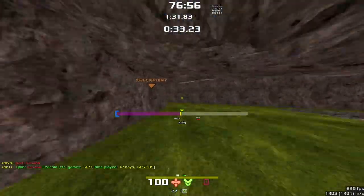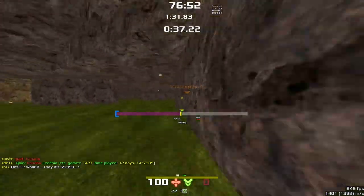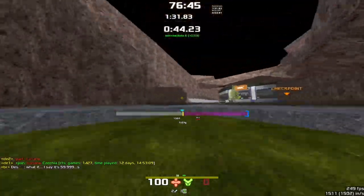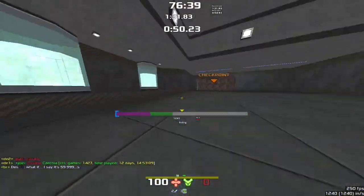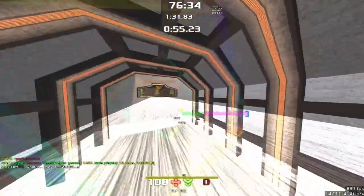I am not 100% sure on the fastest route through here, depending on what skill level you are. But I believe coming over here and then around here. Continue along here, hopping up here, around the corner, down this gap, over this bridge.